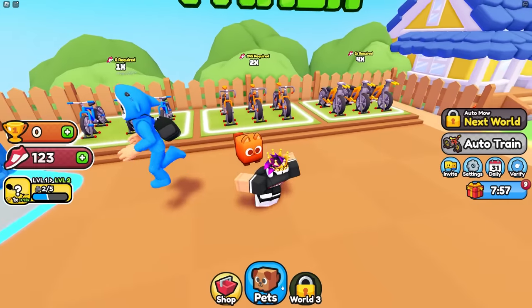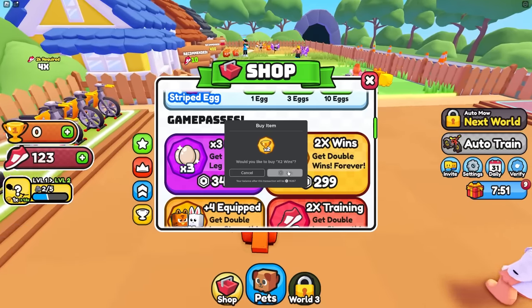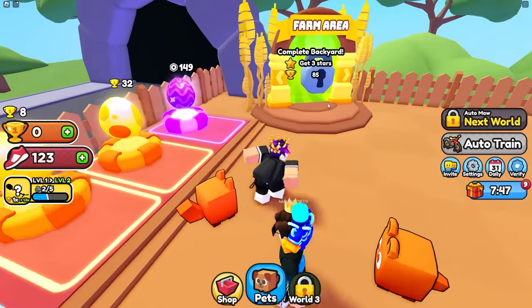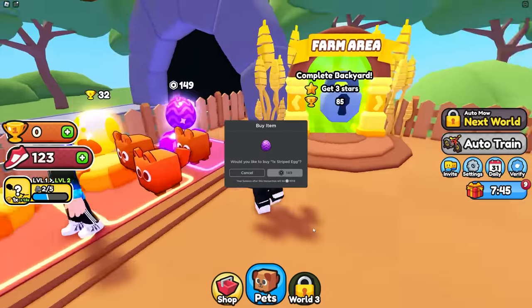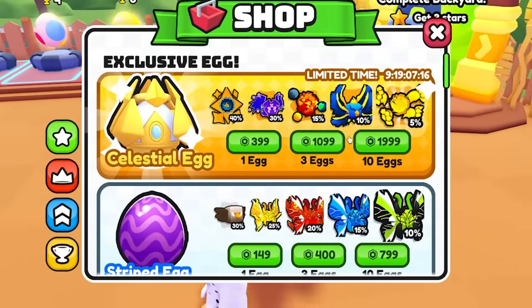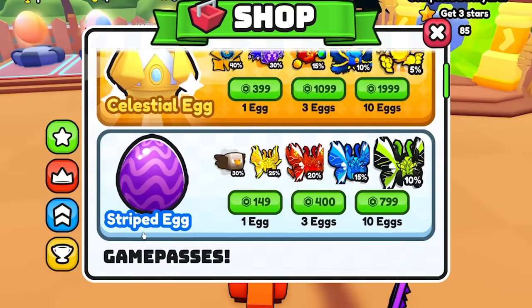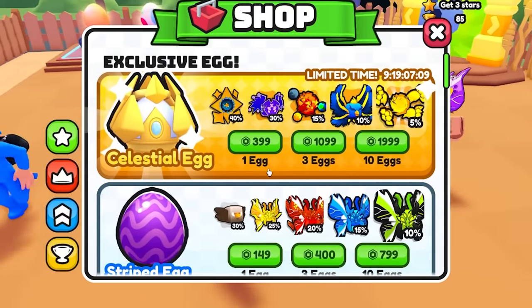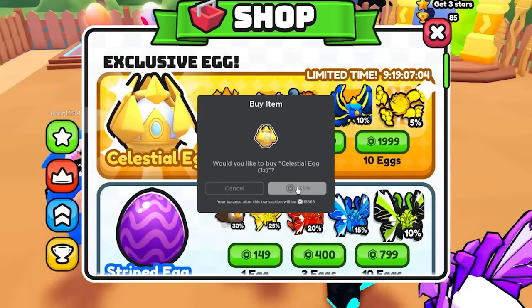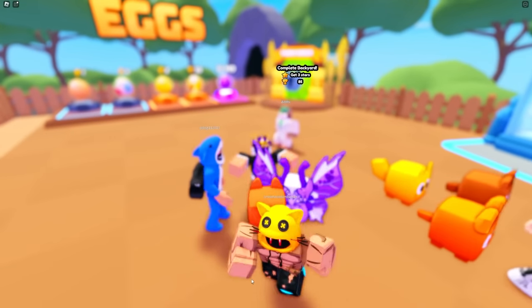The better bikes need 245 speed, and I'm also gonna buy the double wins boost because I'll need that when mowing. Wins are really useful for buying pets. I'll buy this egg for 150 Robux, but actually I'll go for the Celestial egg at 400 Robux — I'm sure it's one of the best pets in the entire game.